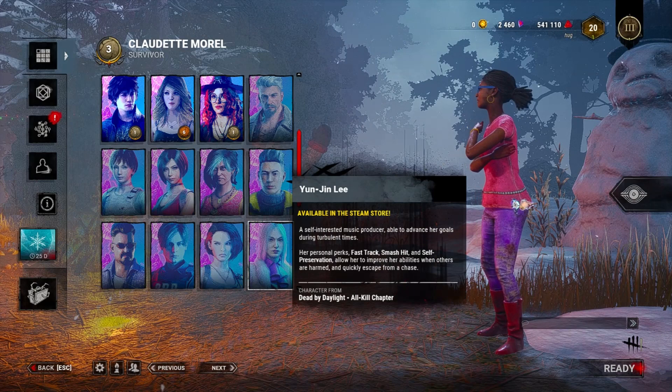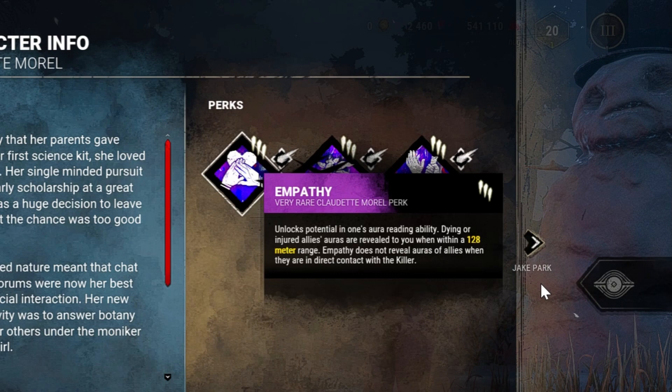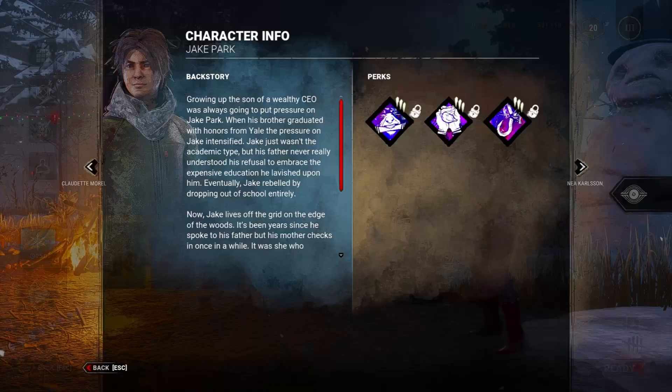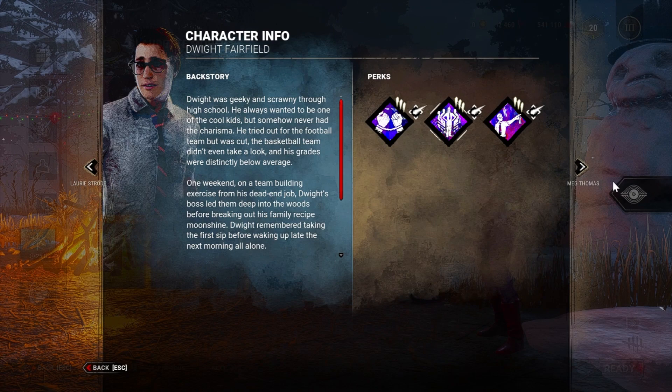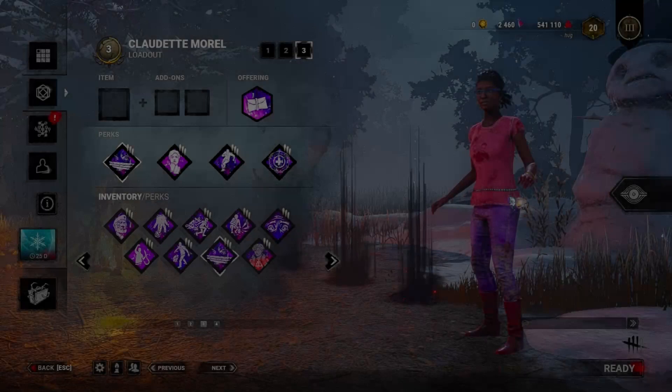Some characters require real money currency and some require you to grind in order to unlock certain characters. Each character has a unique set of three perks and comes with a backstory. As we can see through different characters, each one has their own backstory and their own perks, with each perk having its own description.